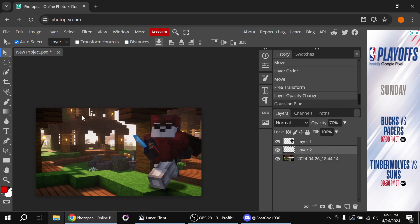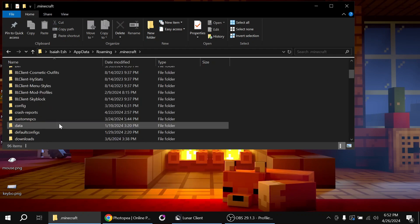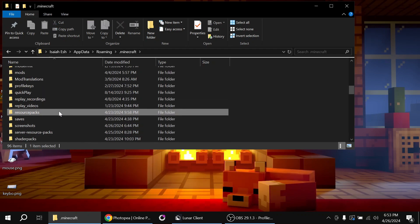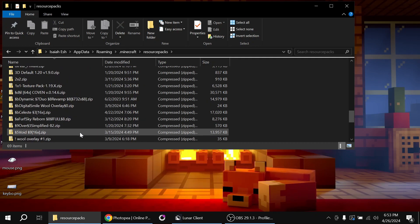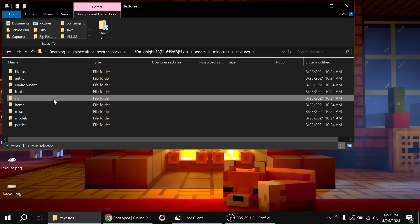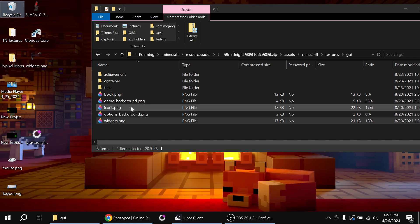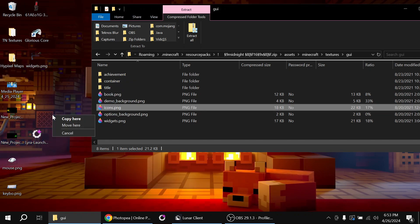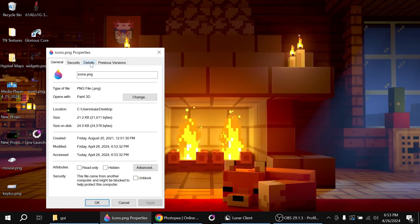Now we're going to add the texture pack part. Open Windows+R again, type %AppData%, go to .minecraft, then scroll down to Resource Packs. Find your texture pack — I'm using Midnight — double-click it, go to Assets > Minecraft > Textures > GUI, and find Icons and Widgets. Drag them out. Right-click, go to Properties > Details to find their dimensions — mine is 256×256.